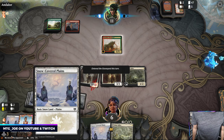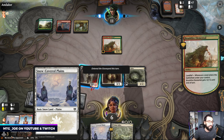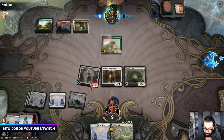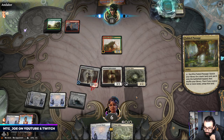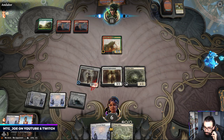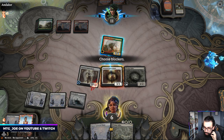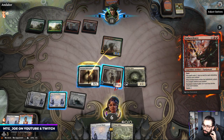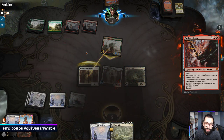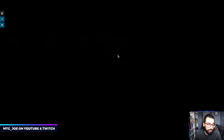Sorry, give me a sec — there was a spider crawling on my window. Well, the spider disappeared, so that's fun. If this is Embercleave, we're dead. Couldn't do much. So in this matchup we want Glass Casket. Apparently they didn't want to play against white — guess we take those.